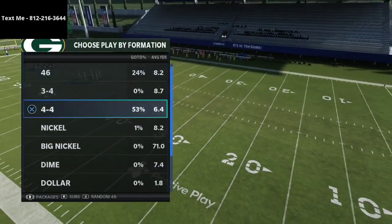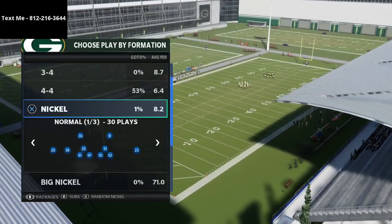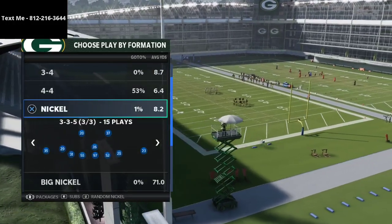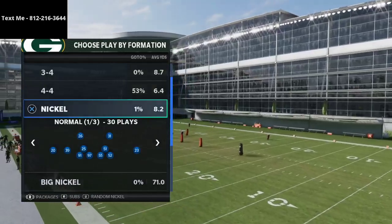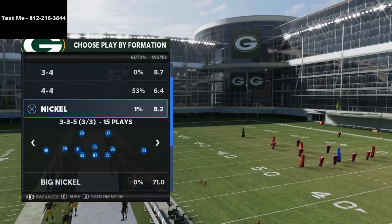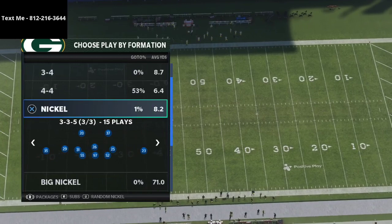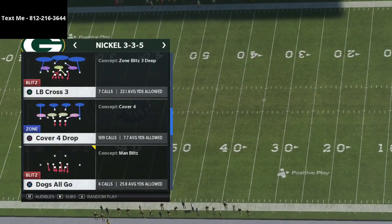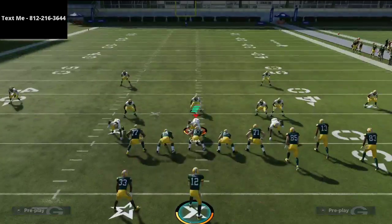I like to audible into cover four quarters out of nickel normal from 3-3-5. I have a whole ebook on 3-3-5 and 3-3-5 wide — these two are the best two defenses in the game — and we're expanding that to nickel normal to complete your defense. If you want the full ebook, the link is in the description. If you want a free sample, just text me. So we're going to go to cover four quarters from nickel normal or from nickel 3-3-5.